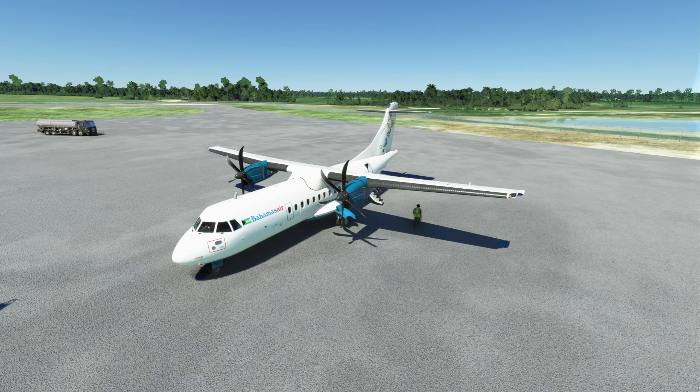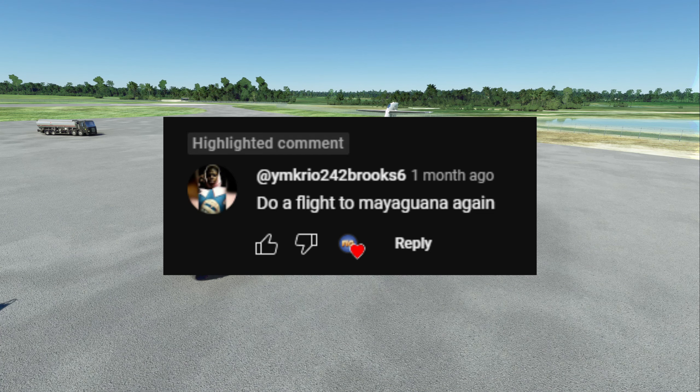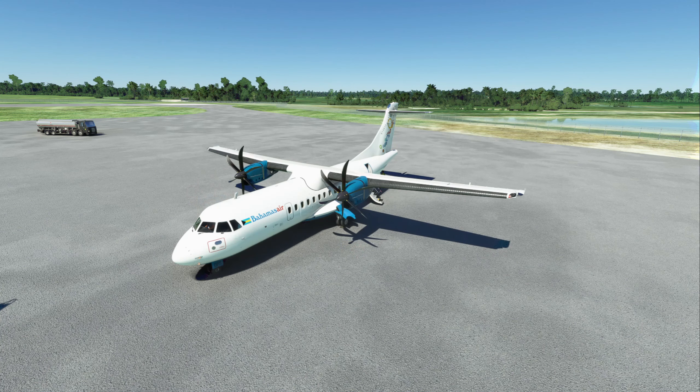Before we go, I got a comment a few videos ago — shout out to YM Creo 242 Brooks. He asked, 'Do a flight to Mayaguana again.' I decided, of course I'll do that! I did a flight to Mayaguana a long time ago in the BN2 Islander, so we're going to try it again now in the ATR. Things are going to be a little interesting, so let's get into the flight deck.